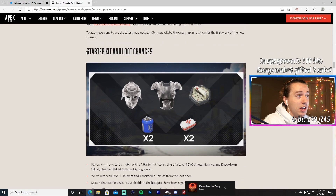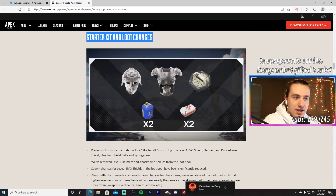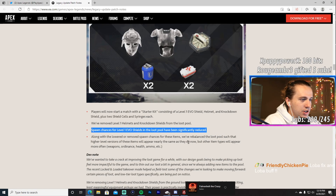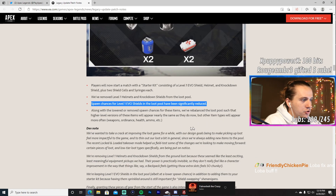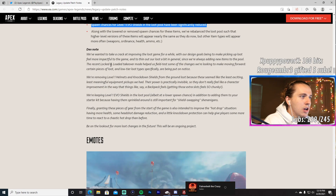Starter kit and loot changes are a big deal. You will now spawn with a white helmet, white armor, white knockdown shield, two cells, and two syringes — similar to the locked-and-loaded playlist — but without a weapon. There are no more white attachments, white knockdown shields, white armors, or white helmets in the loot pool. Low-tier loot is either out of the game entirely or being phased out soon, based on the dev note.